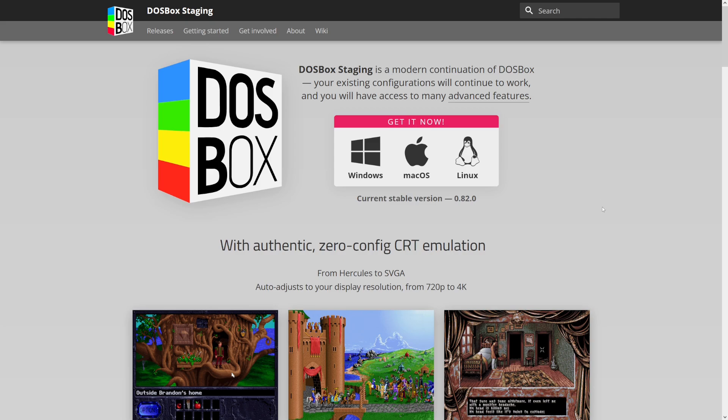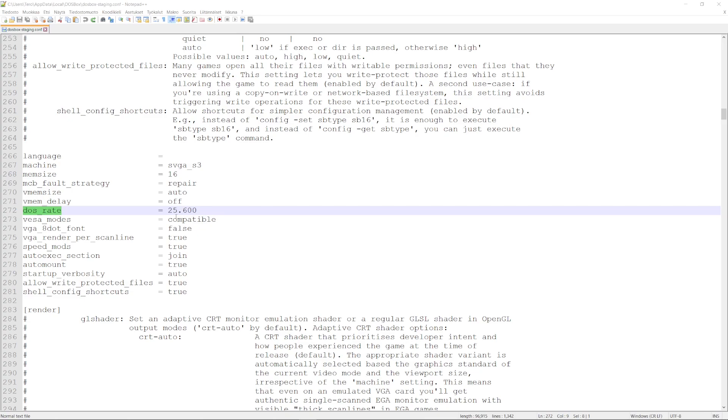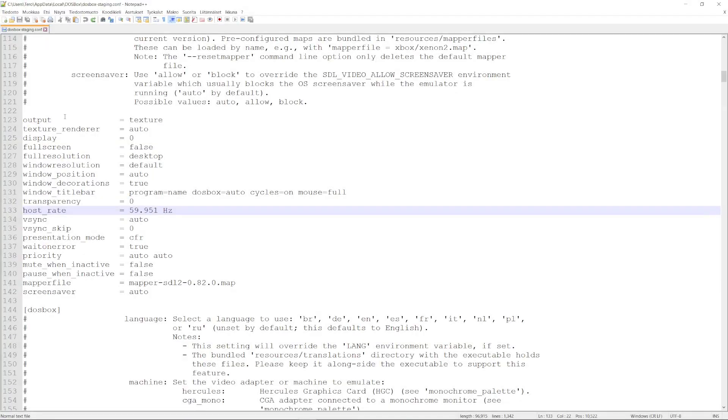DOSBox Staging is a modern continuation of DOSBox. Basically what this does is give you more display options that you can activate to make sure you don't get any frame dropping or screen tearing. Once you have DOSBox Staging installed, you should edit the config file, which you will find in this location. The most important settings are: dos_rate, which you should set to 25.6, which is the native frame rate in Grand Prix 2.